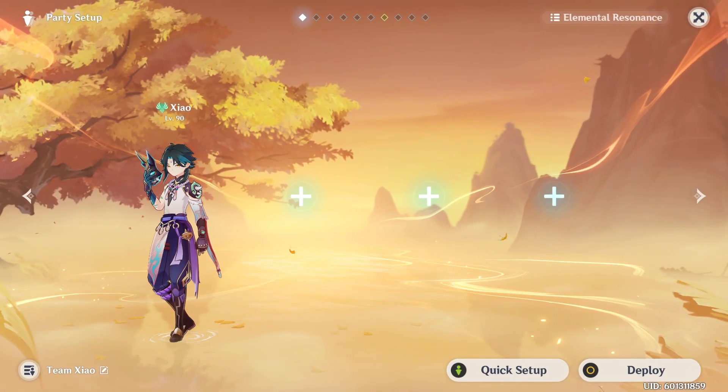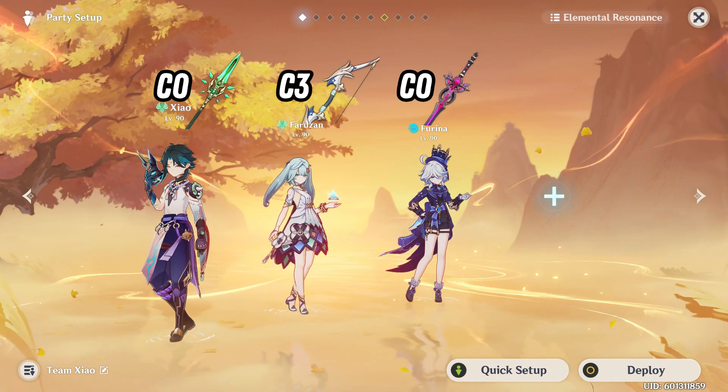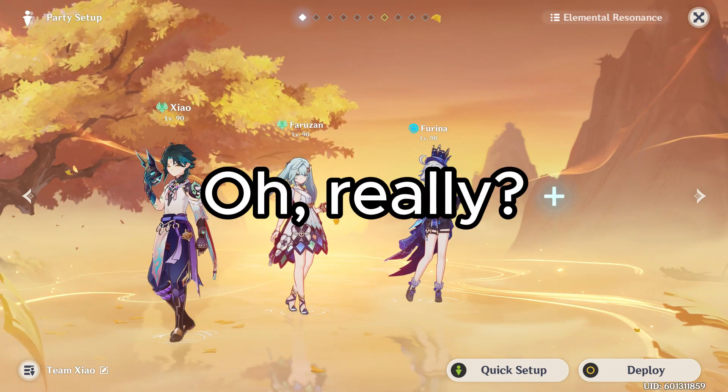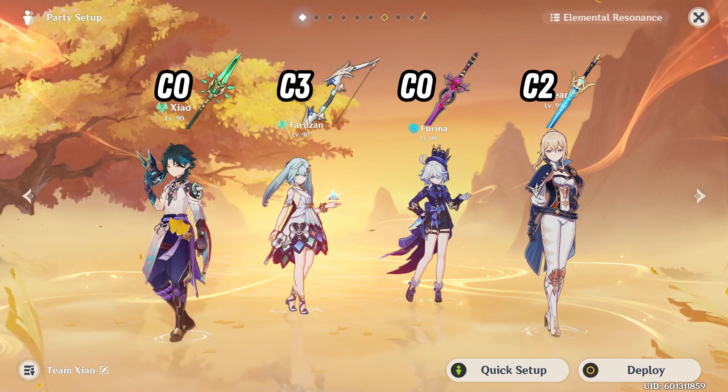The 4 popular teams are Hyper Carry, Double Pyro, Sunfire, and Double Geo. The 2 Furina teams are Shao, Faruzan, Furina, and Bennett or Jean. So let's get started.